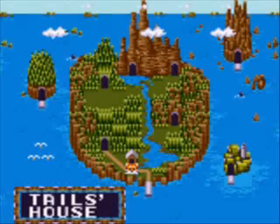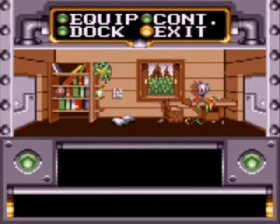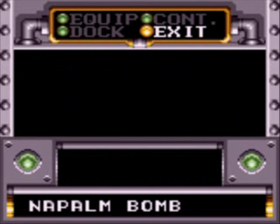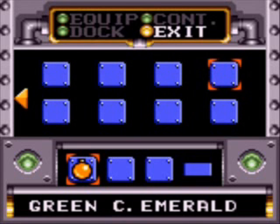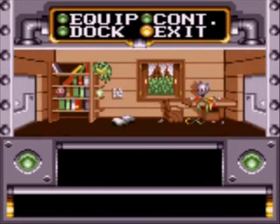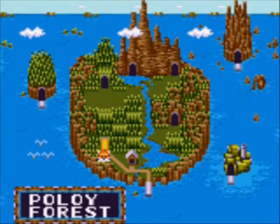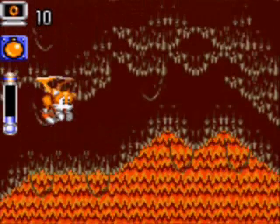But anywho, this is Tails Adventure and we play as Tails. We have a stage select map. We can go to Tails House early on, but there's nothing there yet. Tails House is actually where we can equip different items and attach different things to a vehicle we'll be driving later. We can see what we're missing right now — Chaos Emeralds, regular bombs, napalm bombs, speed shoes. We don't have any of these yet, but we'll find them in levels, and anytime we want to equip them we go back to Tails House.